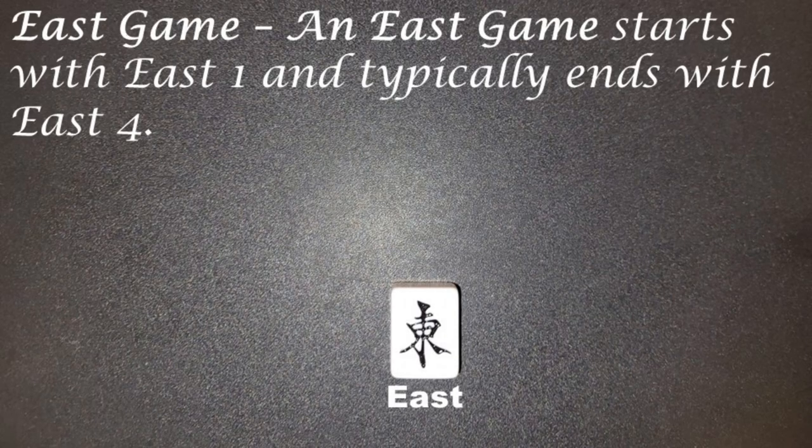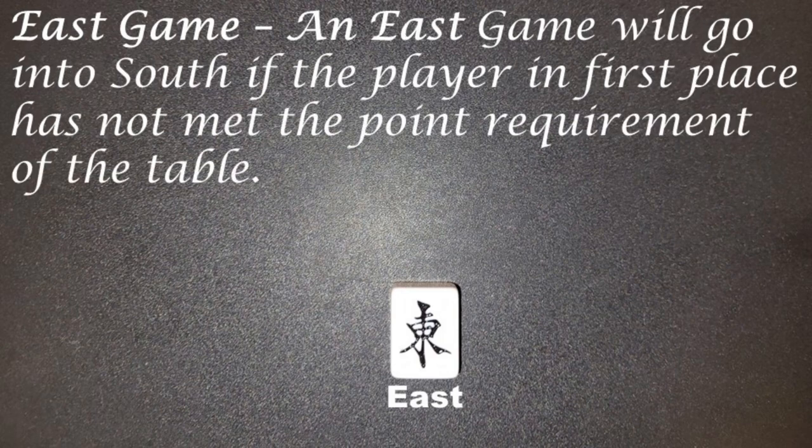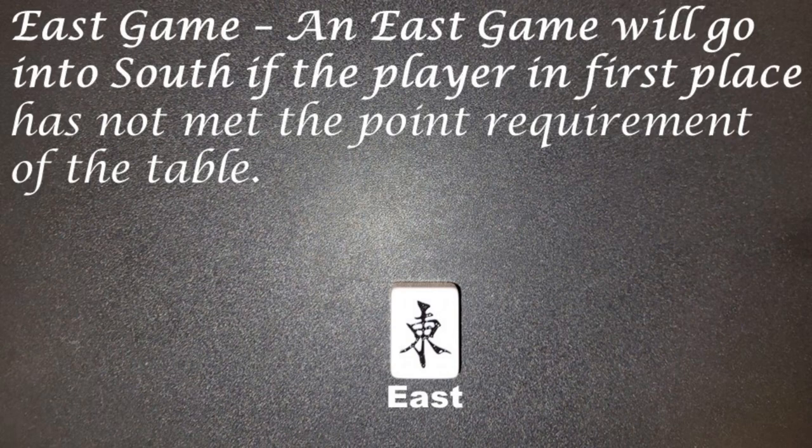East game: an east game starts with east 1 and typically ends with east 4. An east game will go into south if the player in first place has not met the point requirement of the table.